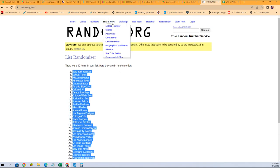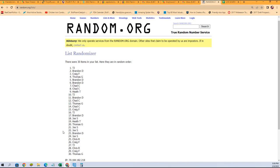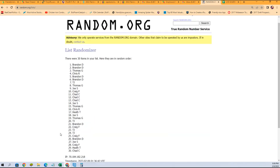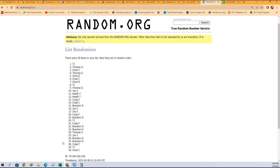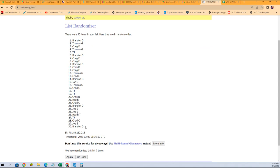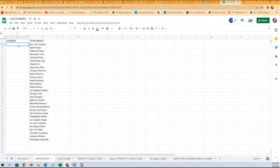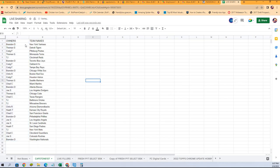We're gonna pop those names into random seven times. Good luck guys. Brandon D at the bottom, Brandon D at the top — everybody's in the middle of a Brandon D sandwich. We're gonna paste that right there.